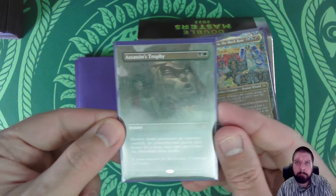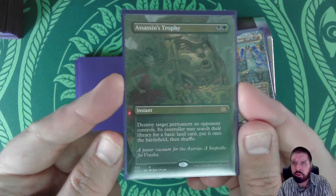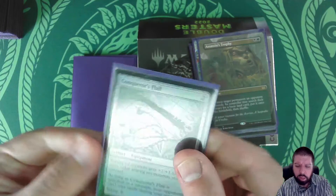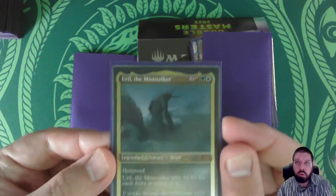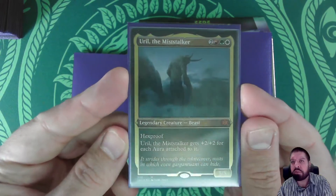Now we're building up. We have an Assassin's Trophy in Borderless. And we have Conqueror's Flail in Foil. Url the Mist Stalker in Etched Foil.